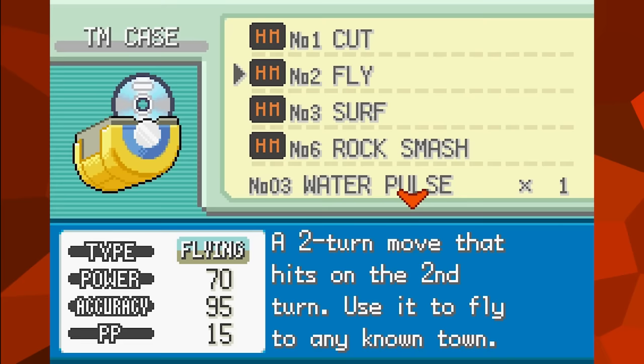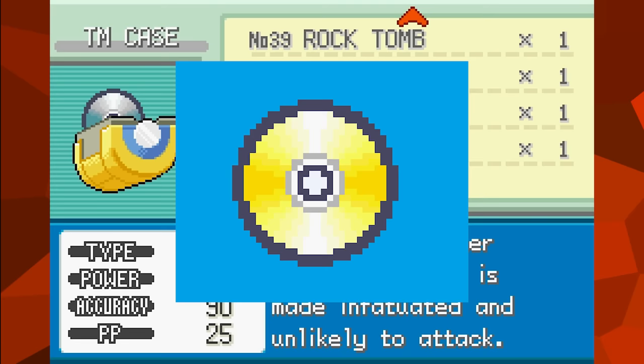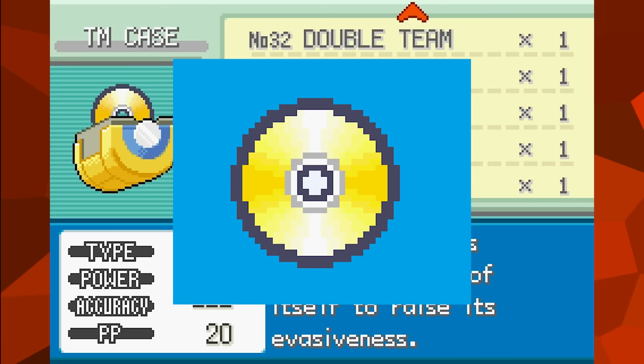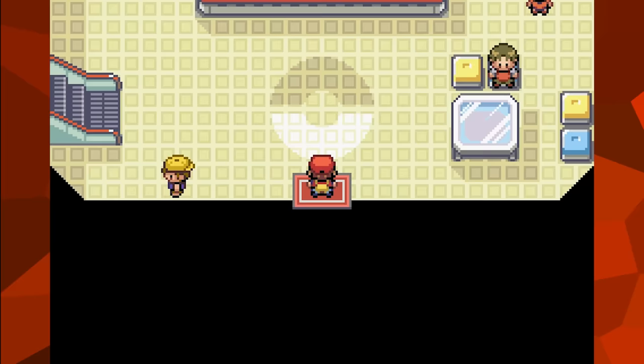When searching through your TMs, each type of move has its own color of disc. Out of all the TMs in these games, there actually isn't any that teach Bug-type moves. As a result, the sprite for a Bug-type TM goes completely unused. You might think it's just using an Electric-type TM sprite since it's yellow, but this one is actually a slightly different shade. Later in Gen 4, when Bug-type TMs became obtainable, the color used for them would become a light green instead.